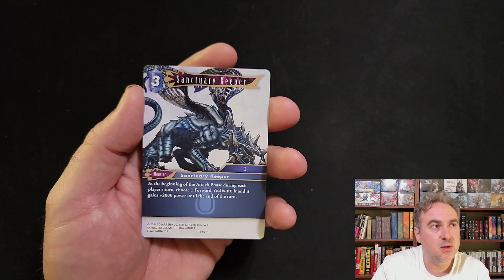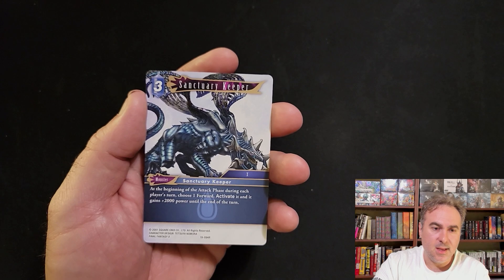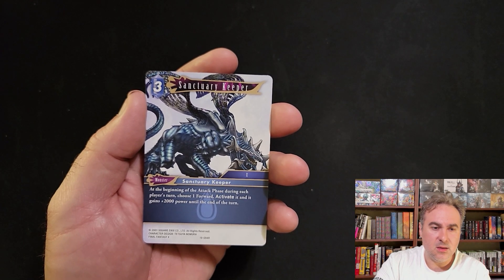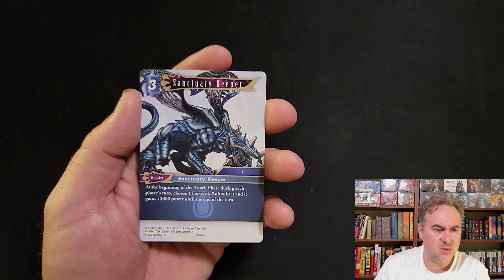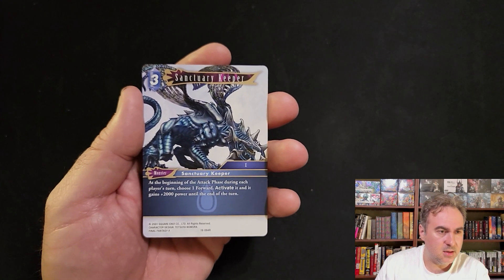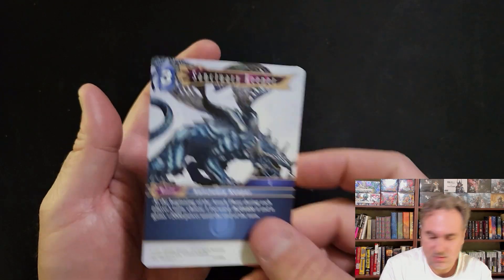That goes along with the Dual Horn deck, where everything comes in dull and Maquis and everything activates. Sanctuary Keeper can activate your Atleast. Not bad.